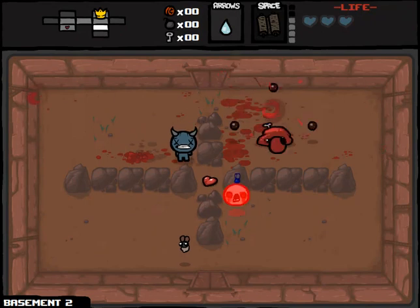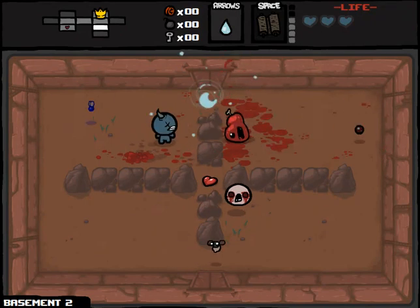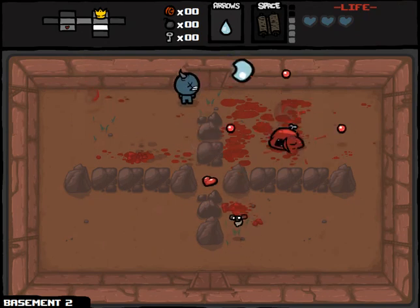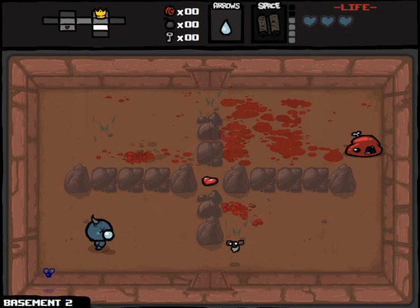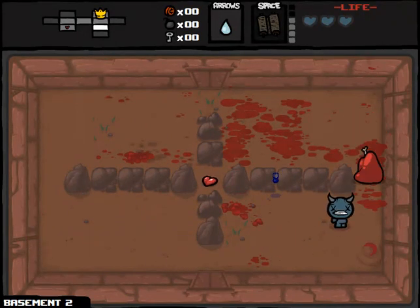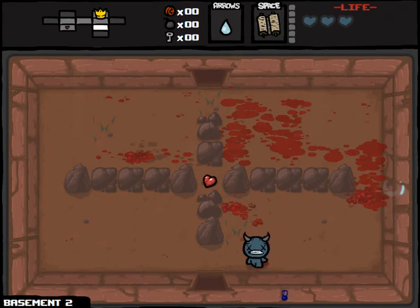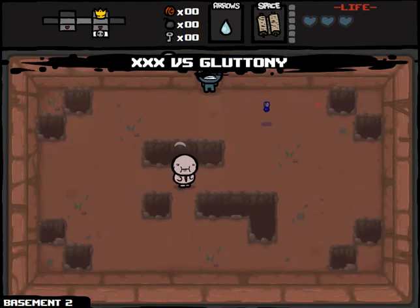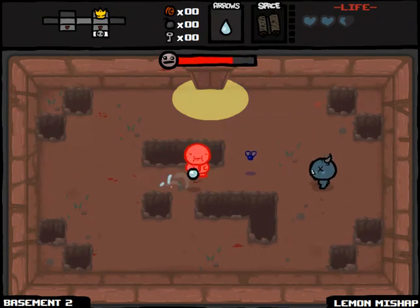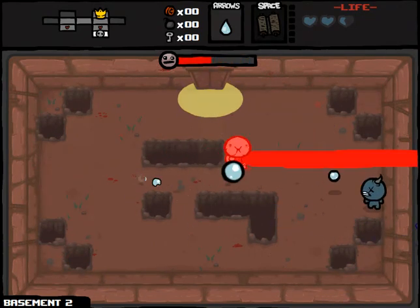It will go through walls, so I can just hang back and let Forever Alone take care of some of these guys. I'm going to have to actually make some moves to take out this grandfather fly, though. I got lucky to not take damage there. I'll use Dead Sea Scrolls on Gluttony, and it will be totally useless unless he wanders way out of his chosen path. Lemon Mishap — not a great item to get at any point in the game, particularly when you're not expecting it.